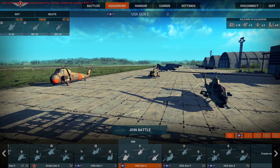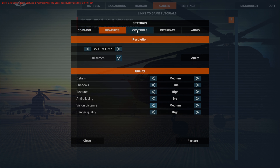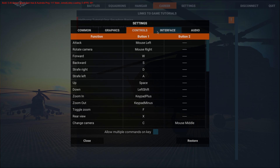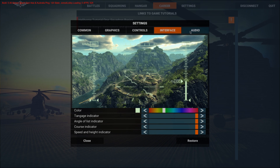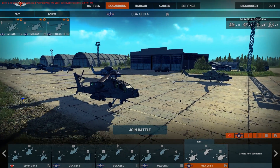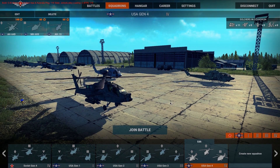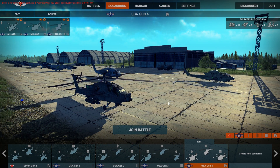These UI improvements have extended into the settings themselves. We now have options for a few debug tools, chat tools in the common settings, a much wider selection of graphical options, and all controls are now fully customizable. All HUD elements are completely customizable as well. Overall, some great quality-of-life improvements within the UI, which was something that was definitely needed in Haliborne.